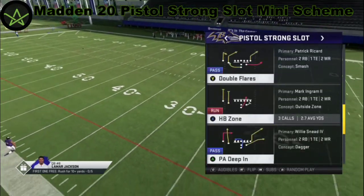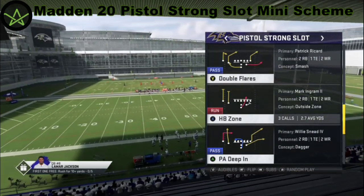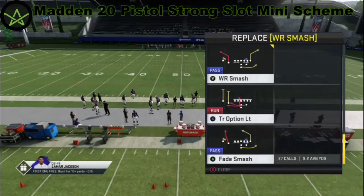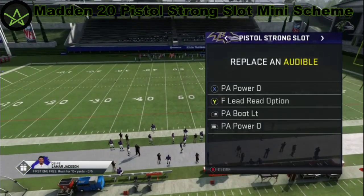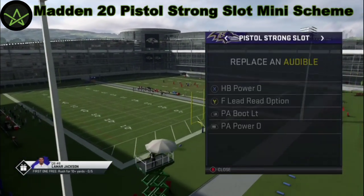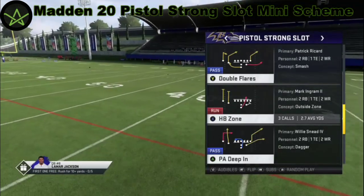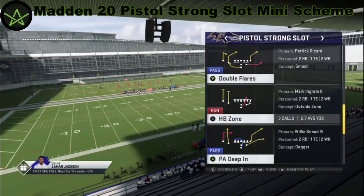We're going to run the pistol strong slot mini scheme. I'm going to show you guys some little things I like to do. When you first call a play, you look at the scheme — look at what audibles we have set up. We're going to change wide receiver smash into PA Power. So we have PA Power in it, and then Zone is going to be your base play. You want to come out all the time in pistol strong slot and run HP Zone.